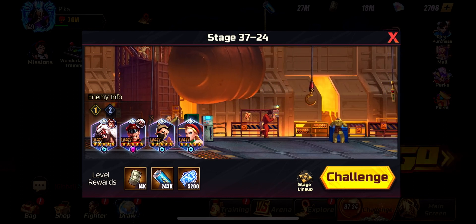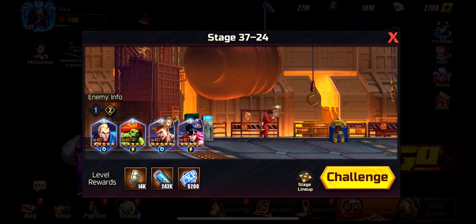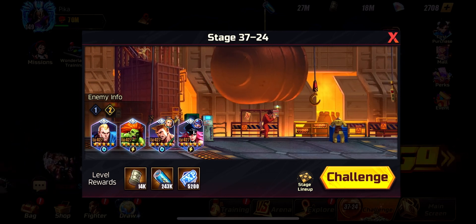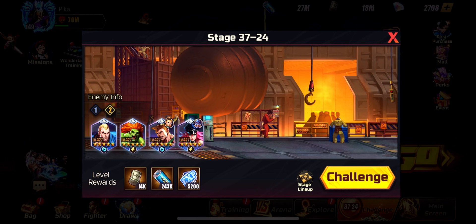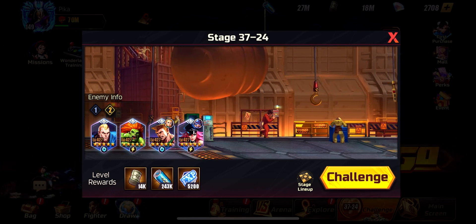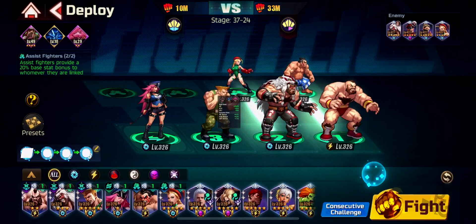I did a successful run versus him and I'll show you the teams. The second team is a normal Guile team that you need to finish without getting killed. This is the team you'll struggle with if you don't have stuns, but it's not a big problem — I almost finished it but stopped because I wasn't recording. I wanted to capture the whole run.